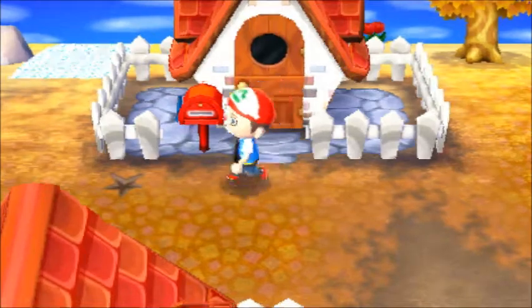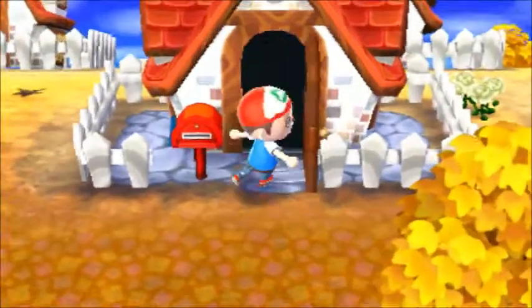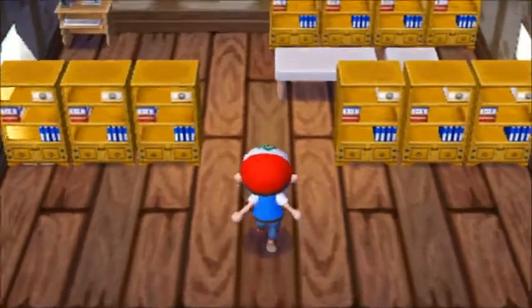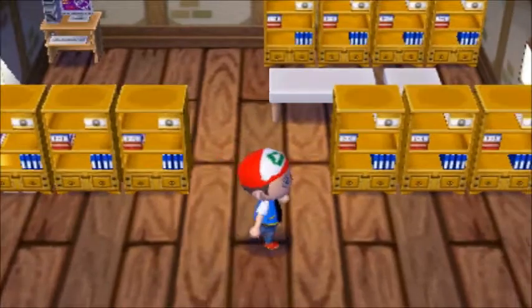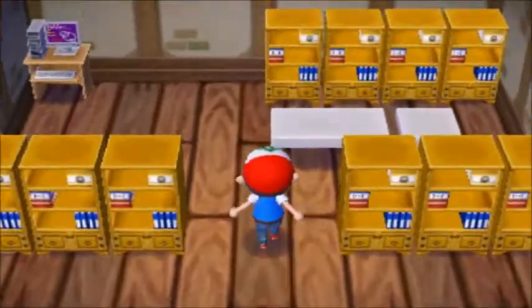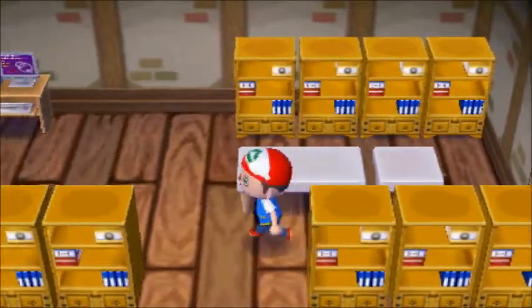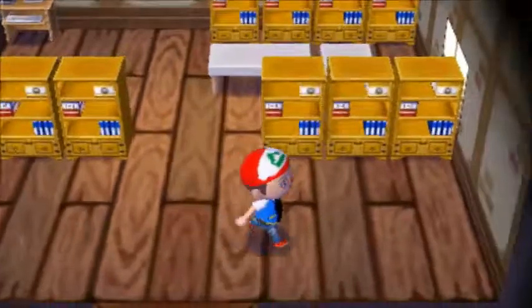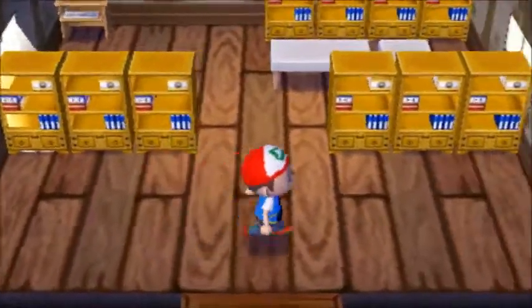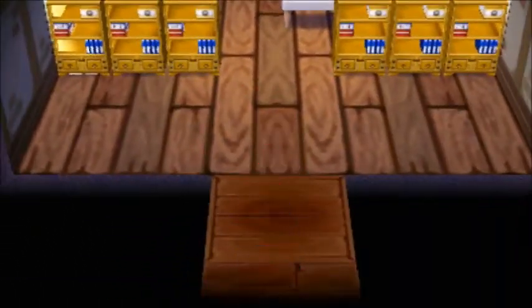Now we'll be going to Professor Oak's house. I did my best to accommodate myself with Professor Oak's house. As you can see, this is the best I can do — it's three by three bookcases; it's usually four by four, but this is the best I can do. I also have the placemat here, a computer, some more bookshelves in the back, and tables for our Pokémon, but I don't have any Pokéballs. I plan on putting portraits up of the characters that are supposed to be in the room, like the two aides and the one girl.